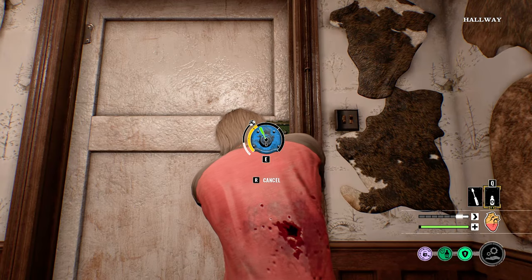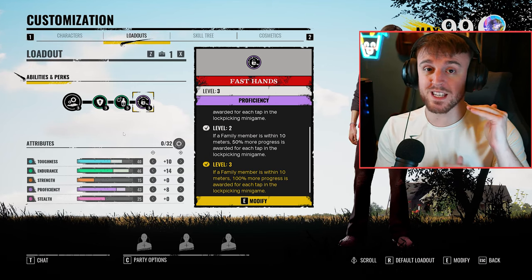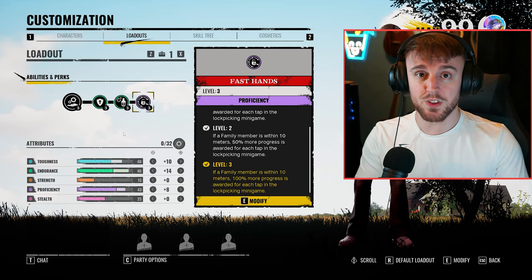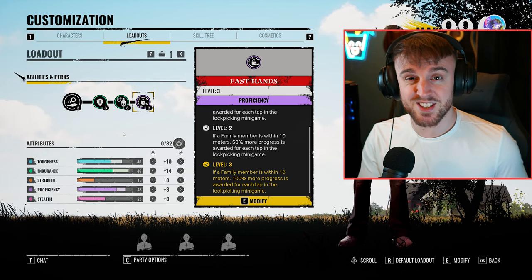Fast hands on the family house is absolutely crazy. And as you'll hear me on the second gameplay, the family house is all about verticality. So the family are going to be in a denser area. Therefore, they're going to be within proximity to proc fast hands for you, which basically means you're going to be unlocking doors insanely fast.